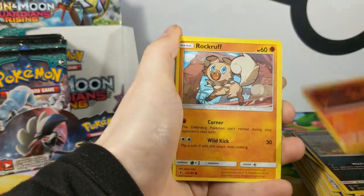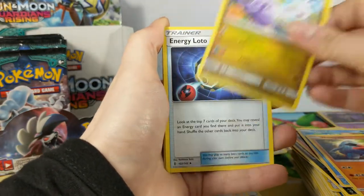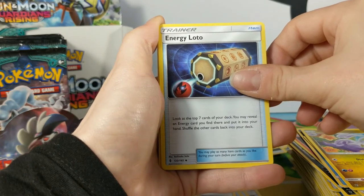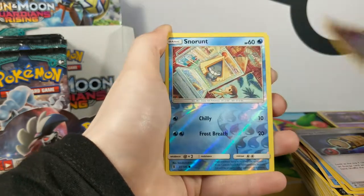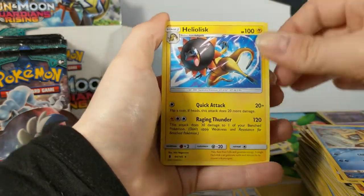Mercury, Locra, Delivered, Nosepass, Sliggoo, Energy Lotto — look at the top seven cards; if you find a real energy card there, put it into your hand. Sableye. Snorunt Reverse. Heliolisk — Raging Thunder.